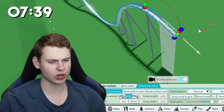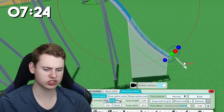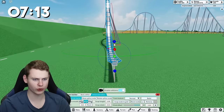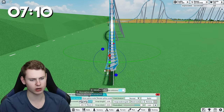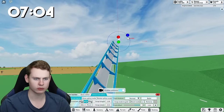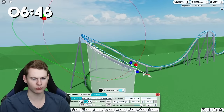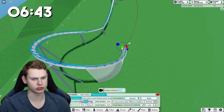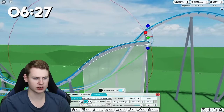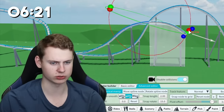We're slowly getting toward the end of the coaster, so we need to make a turn. Let's first go down - we have around seven minutes and 20 seconds left, so still quite a lot of time. I'll try to make a turn like this with a bit of a hard line. Then going up a little bit more, rotating all the way to the other side and heading back. We have to watch out not to hit the track, so rotating this track back to the other side, and this air time hill will be a bit smaller.